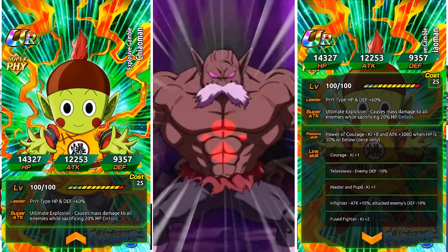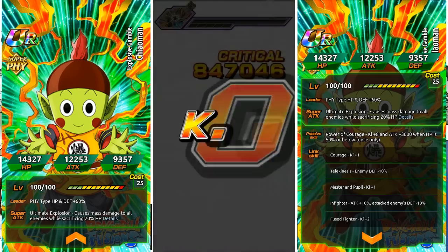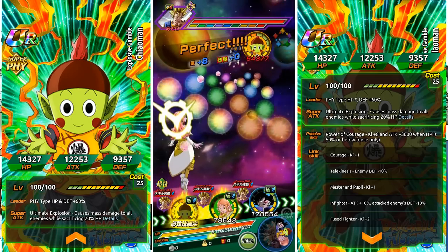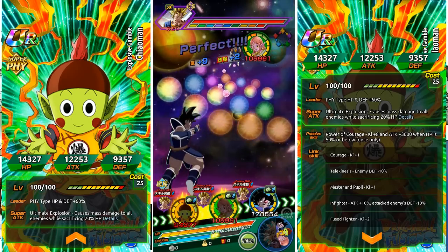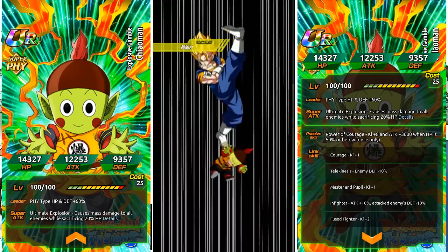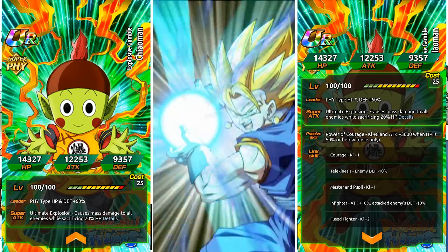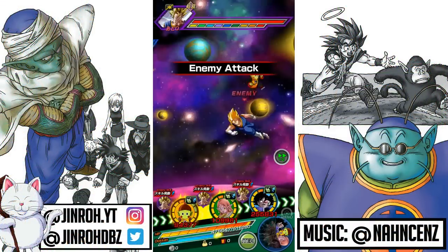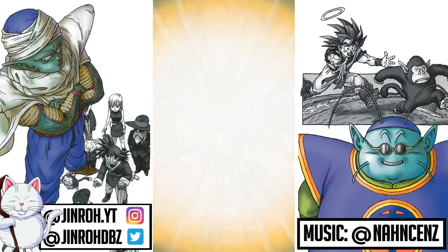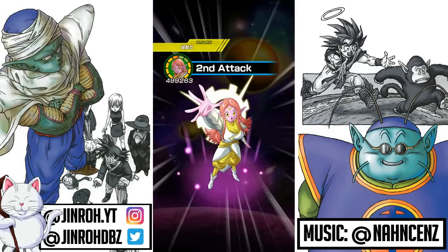Fuse Fighter is Ki plus 2. That's a pretty useful link because you can include a lot of Fusion category units on the Last Resort category. The category listings are Fusion and Last Resort. At 100% Potential, HP is 14,327, Attack is 12,253, and Defense is 9,357. 12-Ki multiplier is 130%. This unit actually released on August 25th of 2016 — it's been close to four years.